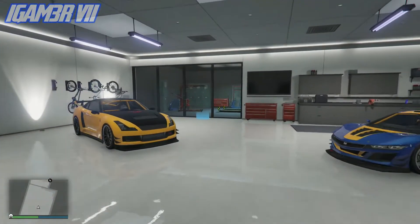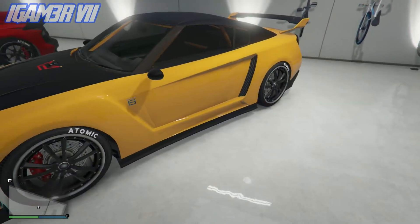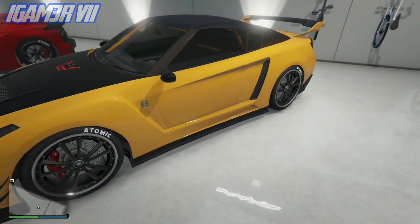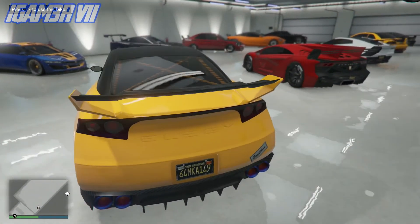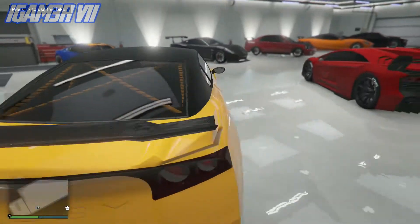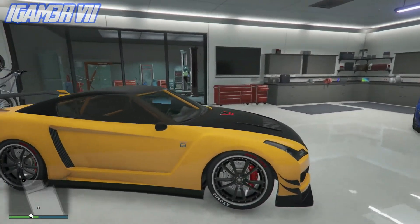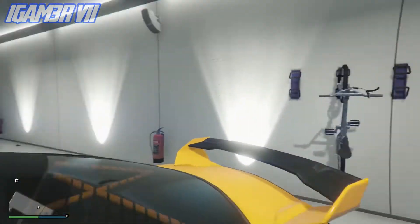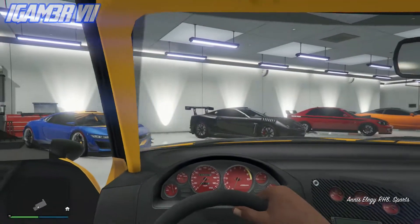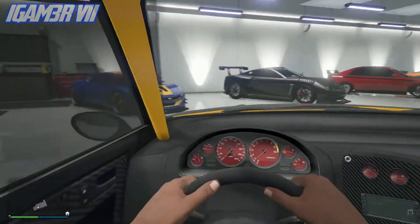I spent quite a lot of money on all of them. Most are pretty much upgraded to level three max, also with bulletproof tires and all that. To start off, we have the Leg, which you get for free if you're part of a GTA Online crew — link to join mine will be in the description below. Nice paint job, though I might have to change the tires.